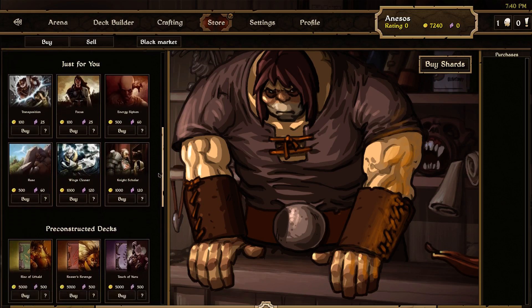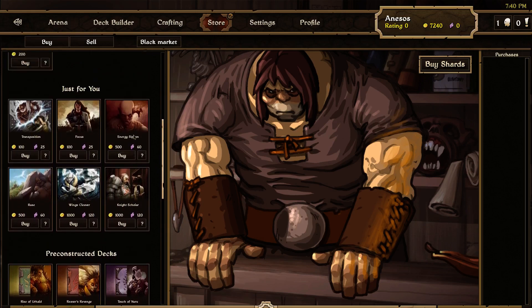So for instance, let's see the Just For You section — people keep saying you should kind of keep up with that. I can buy this Knight Scholar for a thousand gold or 120 shards, but I haven't purchased anything yet.